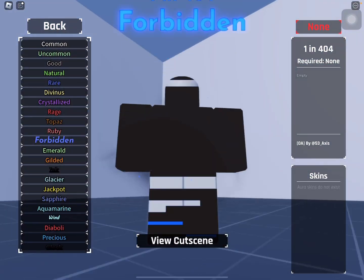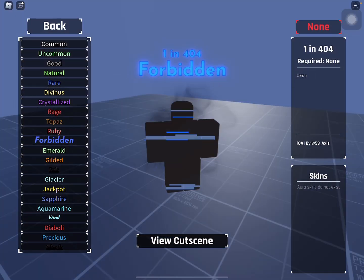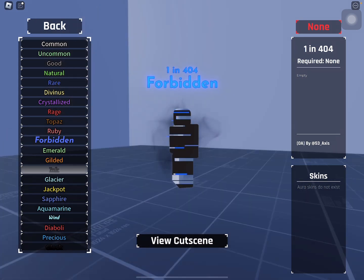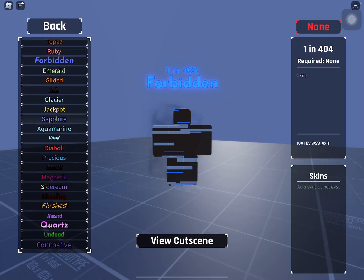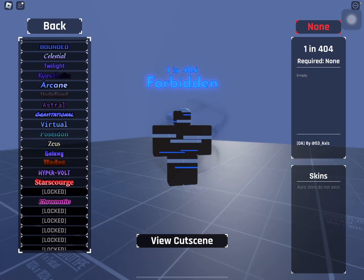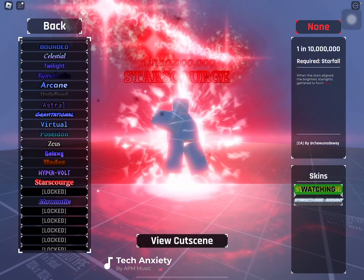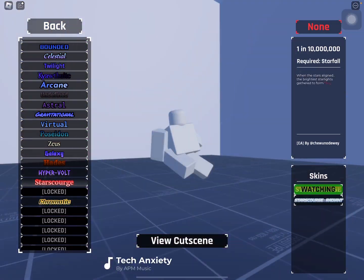Forbidden got reworked as well — it now has like some smoke coming off of it. Also the Starsquatch Radian cutscene got reworked apparently, so let's watch the cutscene.